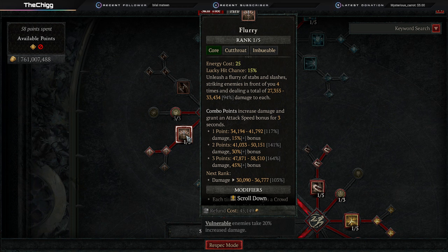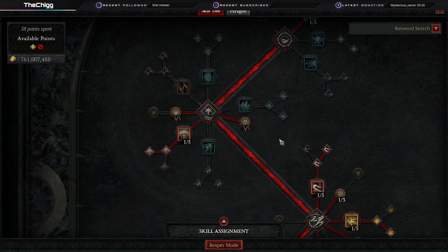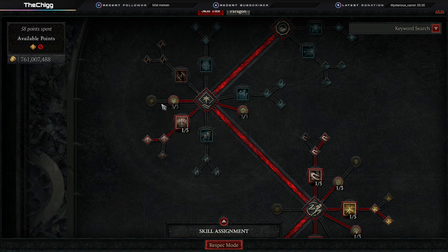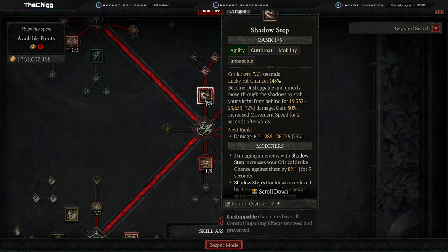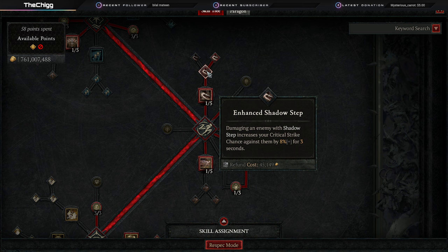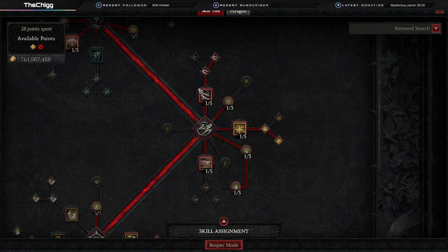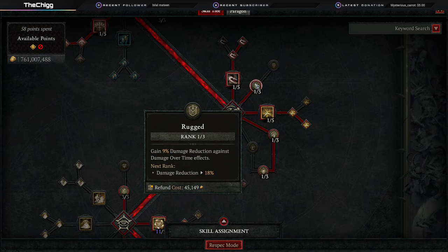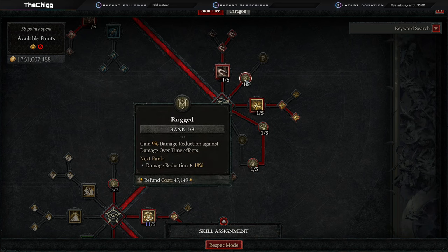Right now I attack once every 10 frames, which is giving me two attacks every 10 frames — 12 attacks a second, which is insane. Three points into Sturdy for close damage reduction since we're always up in their face. Three points into Stutter Step. If you want, you can take one of those points out of Stutter Step and throw it into Siphoning Strikes for a little more healing, but Andariel's should keep you topped off. Moving down into Shadow Step — enhanced Shadow Step gives us crit strike chance against our target, and Shadow Step reduces its cooldown by three seconds, helping us get our dark shrouds up. That's our only source of unstoppable, so don't use it willy-nilly.